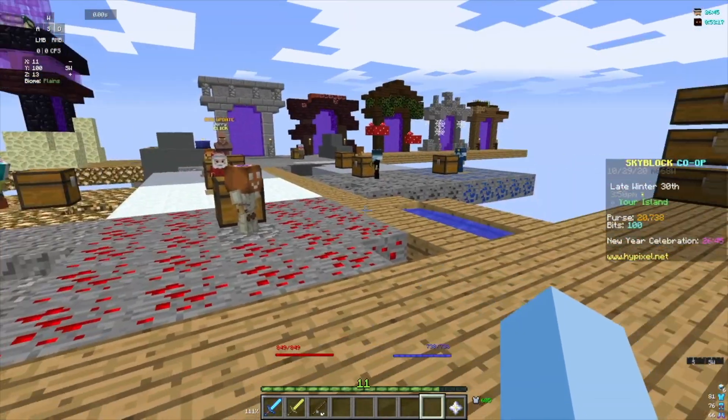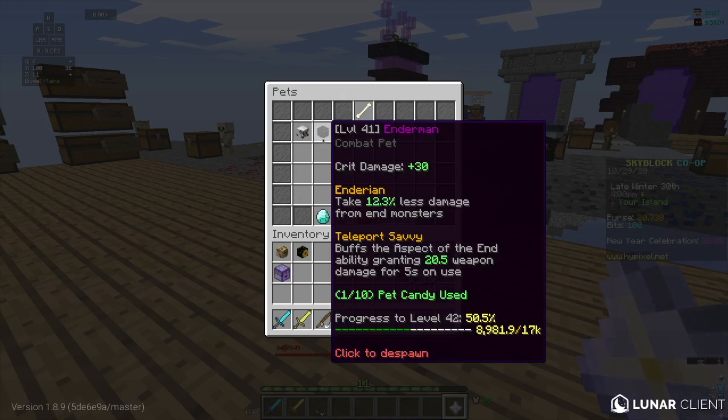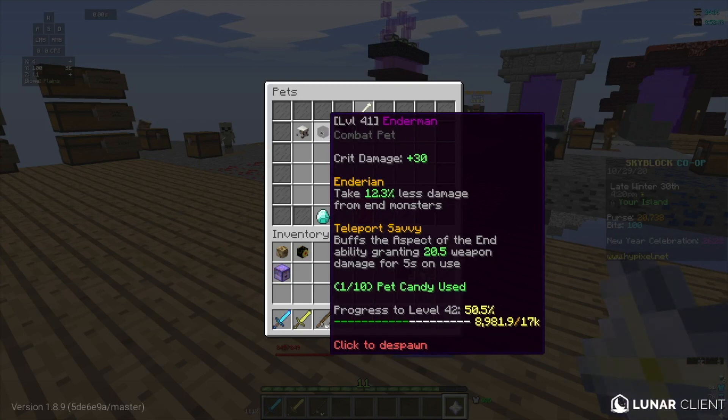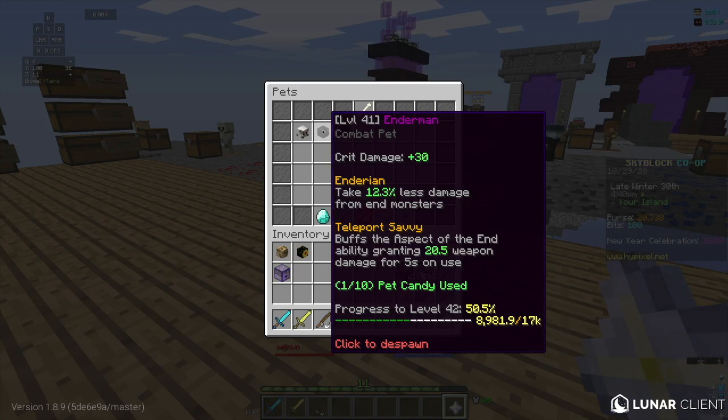So the second damage method I'm going to be showing you is with pets. For a starter, the best damage pet would be the enderman, because the stats it gives you regularly is crit damage, which is a bunch more and it's in actual numbers. As a common or uncommon you get the Enderian buff, which makes it so you take 12.3% less damage from end monsters. Because it's level 41 and epic, it's even more. And if you get it to rare or higher, I believe you get Teleport Savvy, which buffs the Aspect of the End ability, granting 20.5 weapon damage for 5 seconds.